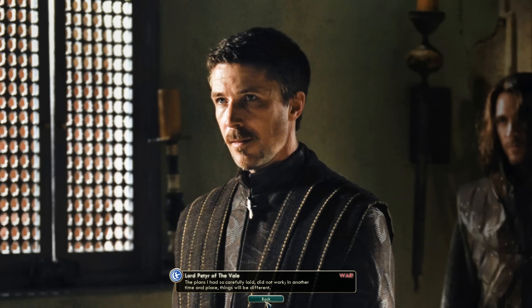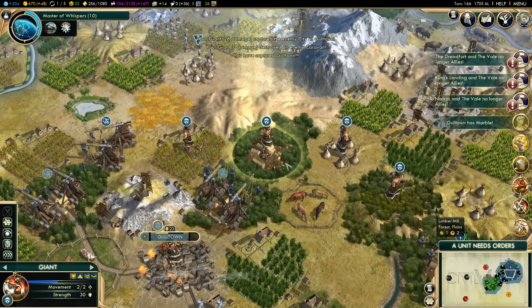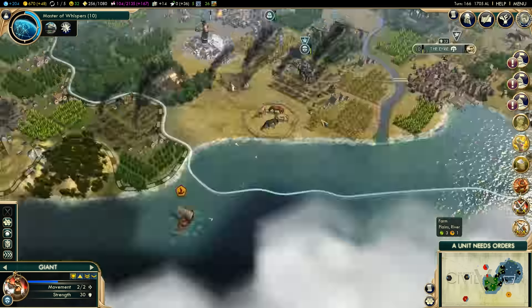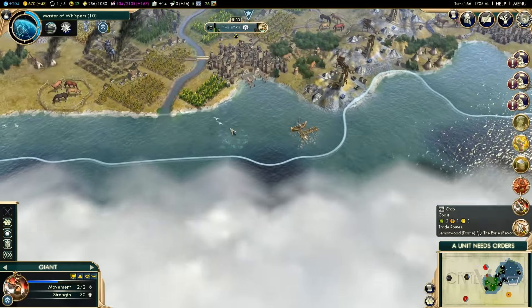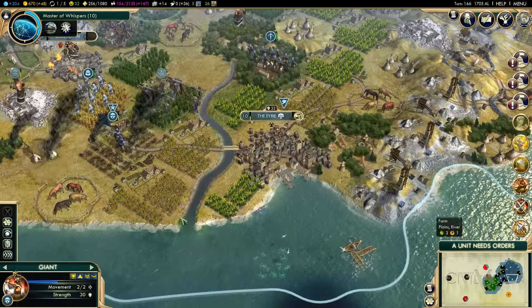I need to get those fish first - let's go ahead and get a work boat. That lighthouse will actually pay off. The Eyrie needs to build something - the Eyrie has crab down there. Speaking of work boats, let's get one there as well. My units can attack - there we go, that pikeman. Great.